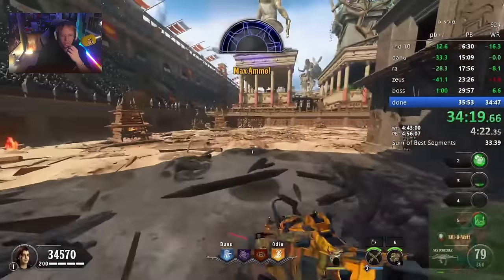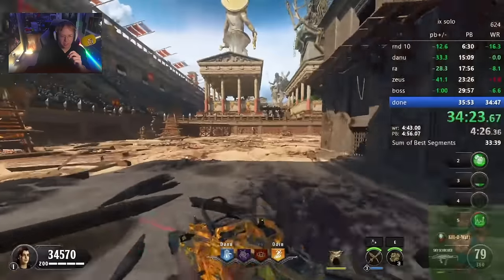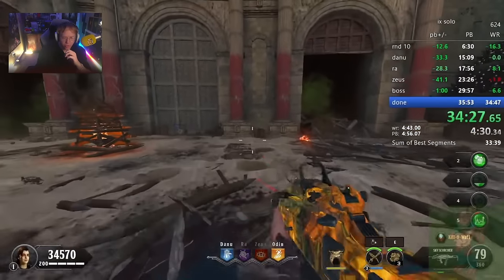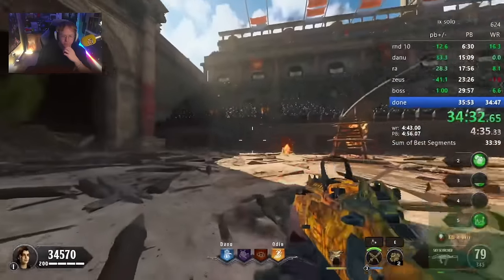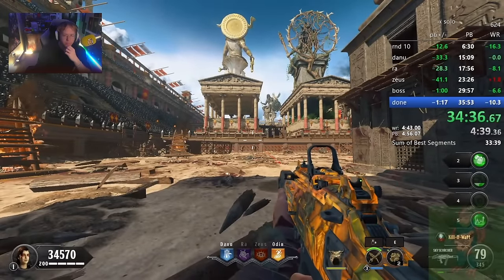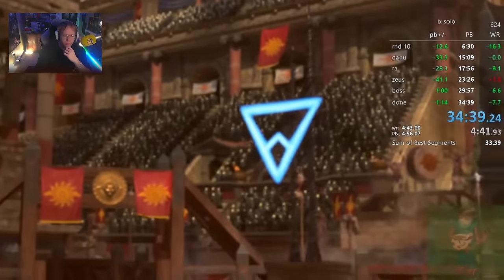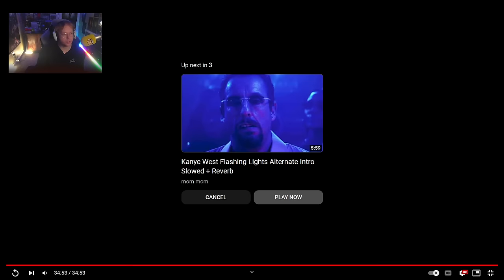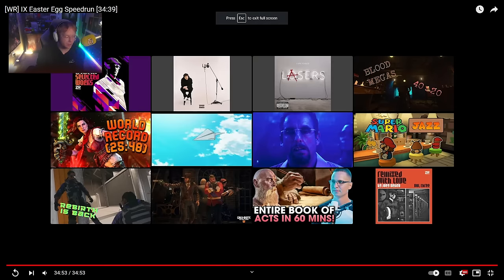To think that just one Scepter difference gives a five-minute boost is ridiculous - those Scepters and the Insta Kill, it's just crazy how much of a difference it makes. Do you think there could be a language skip in this map? I know some zombie maps if you play in a certain language the dialogue could go faster. Possibly - I'm not sure if anyone's tried out other languages on Nine specifically, but I know on Dead of the Night you can save a couple of seconds by playing in Spanish. It could be interesting to try it on the other BO4 maps.